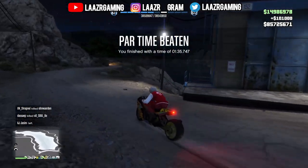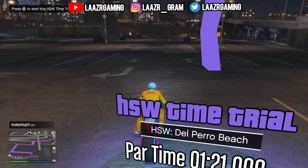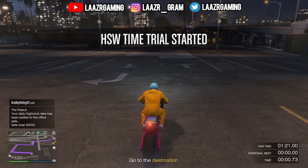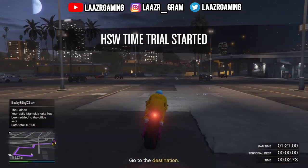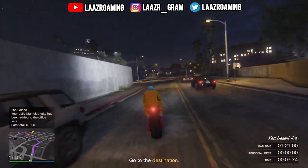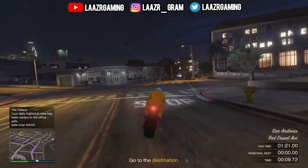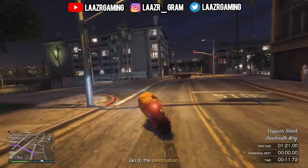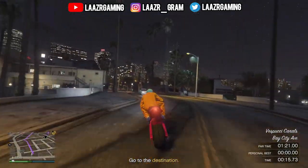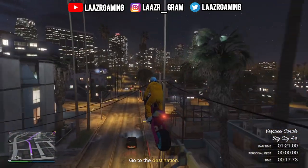It's definitely worth doing. However, if you play on PS5 or Xbox Series, you'll know we also have another time trial known as the HSW time trial, which is also located down by the beach — literally a stone's throw away from the normal time trial. The HSW time trial is called Del Perro Beach, and it's actually quicker than the previous one.